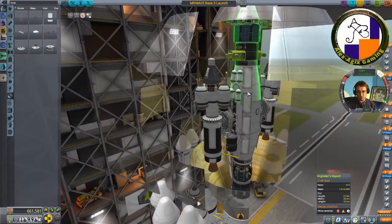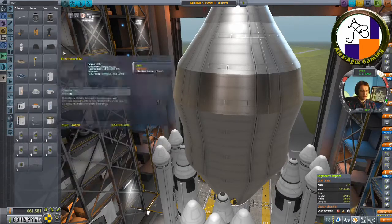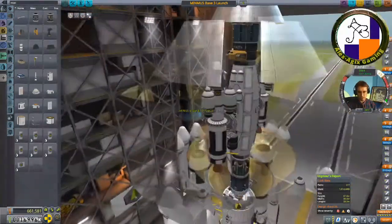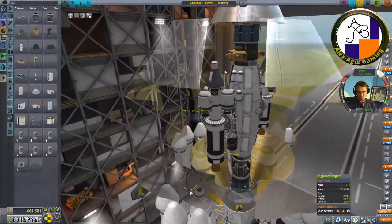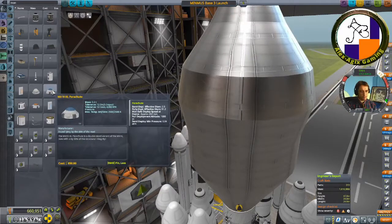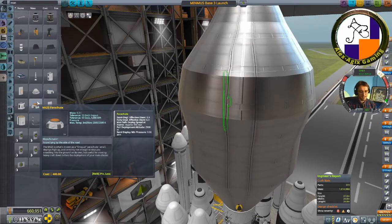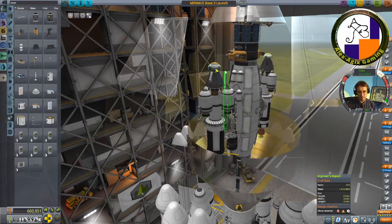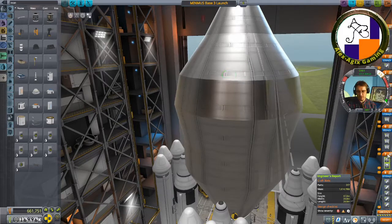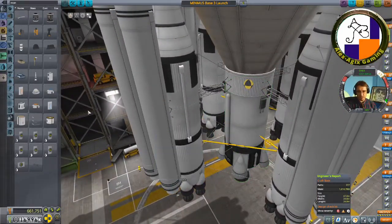These landers don't have parachutes — I wonder if I can get them home. I'll put parachutes on. The landers are designed just to get into Minmus orbit, not to get home, but I'm curious whether they could return since there's quite a bit of thrust. I'll use the Mark 25 parachute. I have no idea if that's going to be good or not.